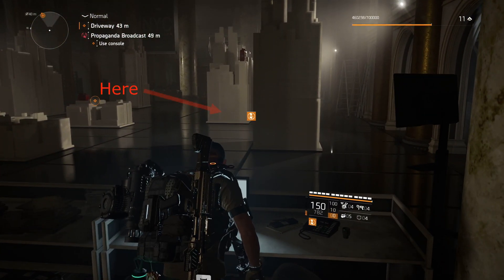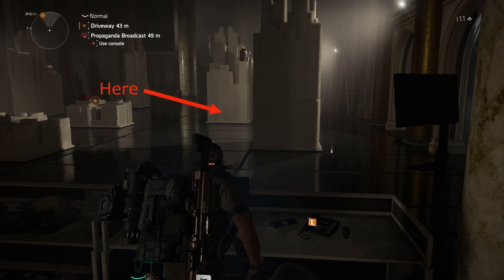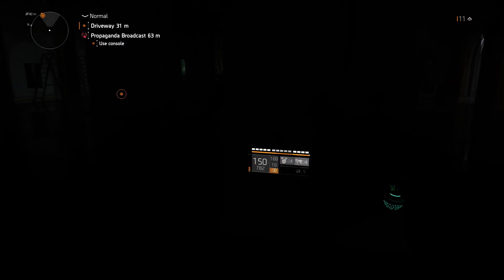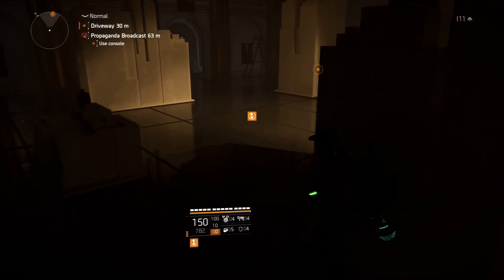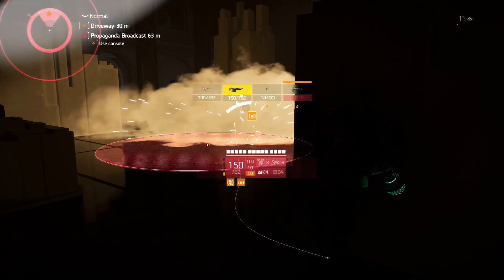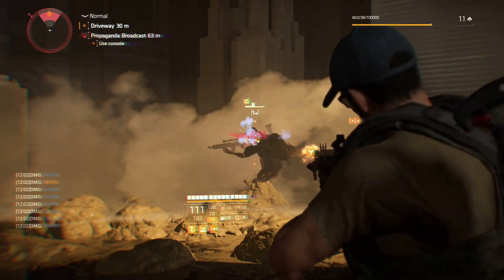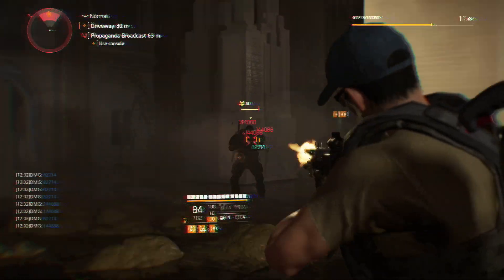Once the hunter is activated, hop over and get behind the second pillar to your left. Get out your foam grenade and time it just right so the foam grenade goes off as the hunter spawns and he's trapped. Unload with your Negev right on his face. He'll escape and run and try to heal — chase him down quickly so he doesn't get the heal off.